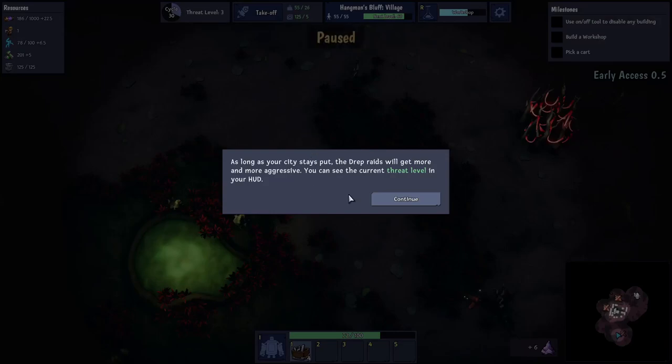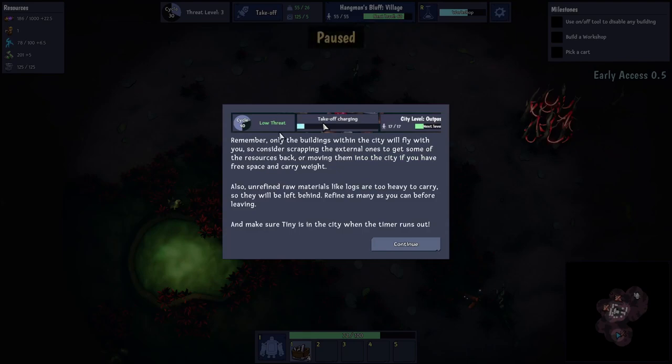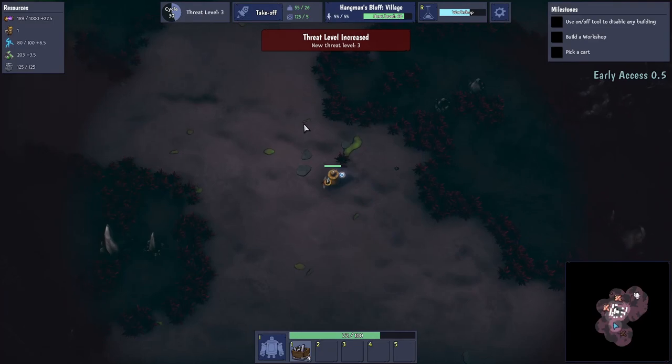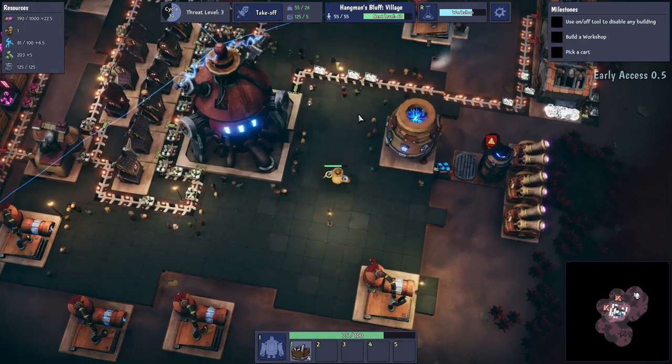As long as your city stays put the raids will get more and more aggressive — you can see the threat level going up. When you're feeling overwhelmed, you can hit the launch button and fly away. It takes some time for the engines to warm up so don't wait too long. It's like — oh my god, they've breached my defences — you either get wiped out before the city takes off, or you chicken out early. I think that's a really cool mechanic. Threat level three now — I'm thinking maybe at five we'll get out of here.